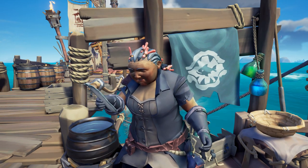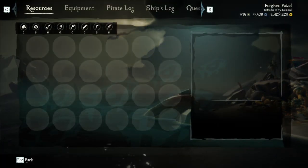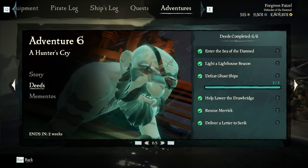You might also have the Defender of the Damned title. To check, either look in your vanity chest, or go into your menu, then Adventures, go to A Hunter's Cry, and then hit Deeds to see the list.